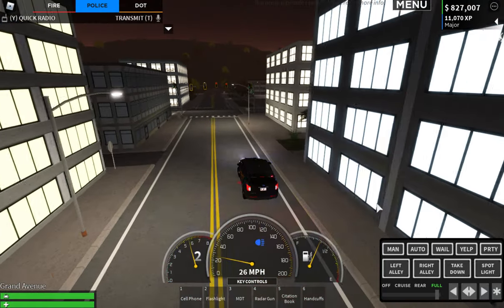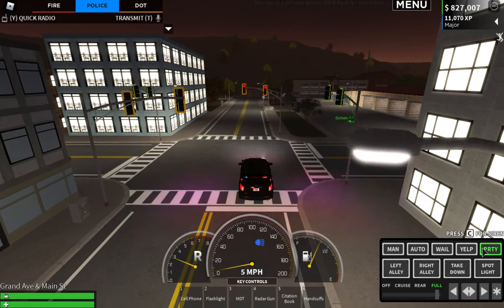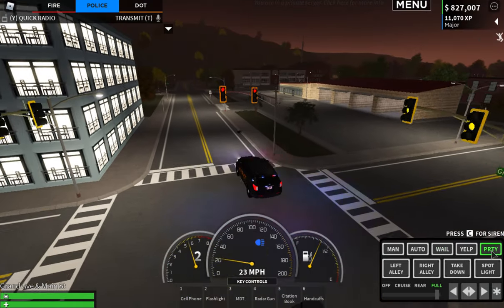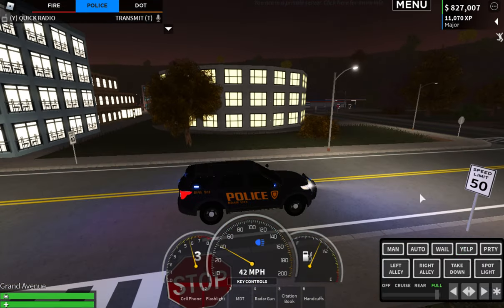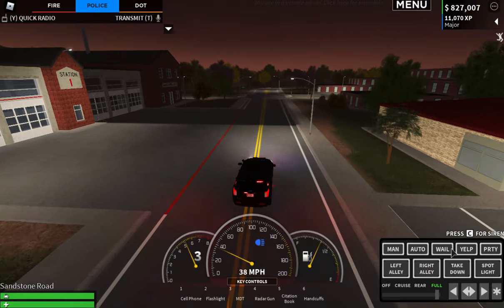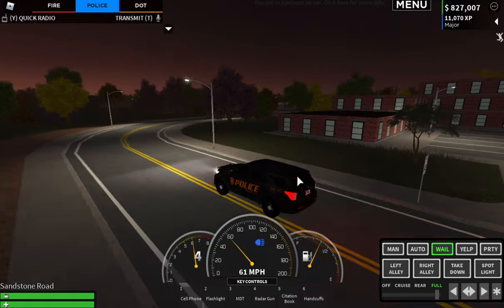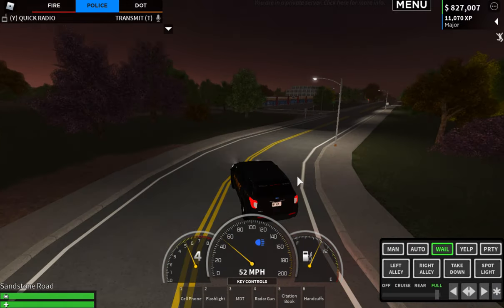Put on your siren, use your horn, let it be known that you're right here. Now if you're going code three, don't drive like a maniac — slow down for the corners.